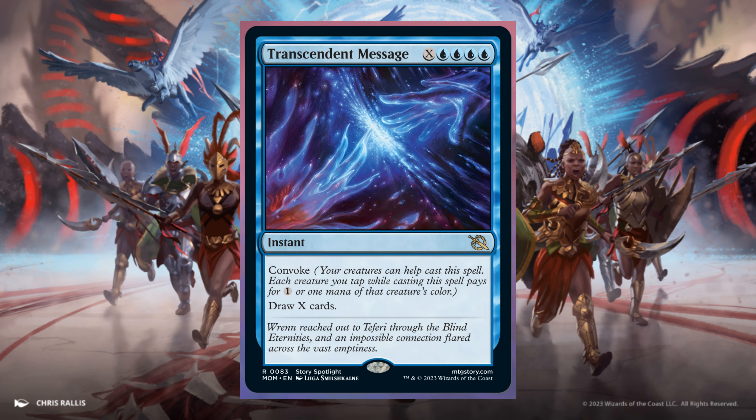Transcendent Message: X and 1 Blue. Instant. Convoke. Draw X cards.